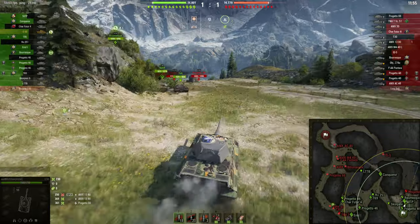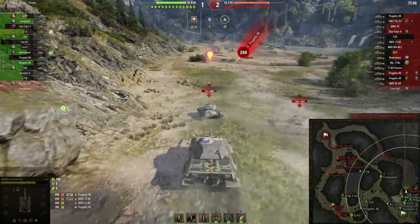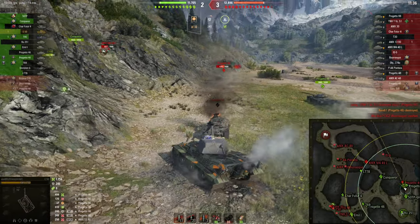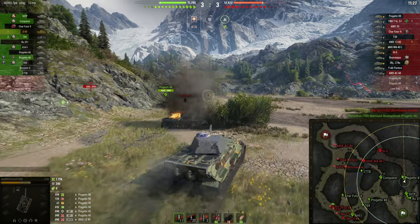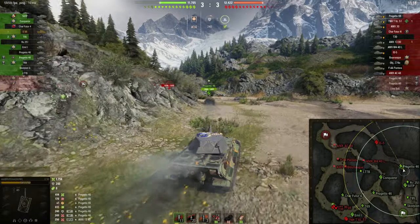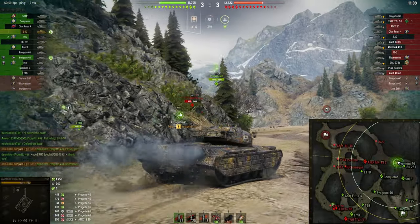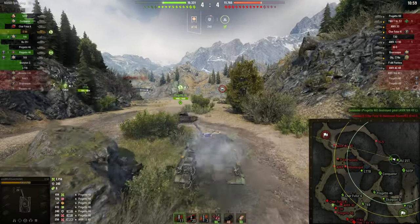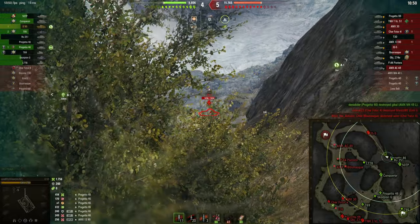The two Progettos are pretty dangerous because they are both autoloader tanks, however I will just ram the Progetto 46 with reduced HP — I don't mind if I take a shot. Here we go — 612 damage by ramming the enemy Progetto! Now let's take out the other tank. I could have played it a little bit more cautiously, but if you can ram a tank in the E50, you should definitely do it. Let's see if we can make pressure towards the IS-5. Most of our team has relocated from the left flank, however that also means the enemy team is winning the left flank — we can deal with that later.